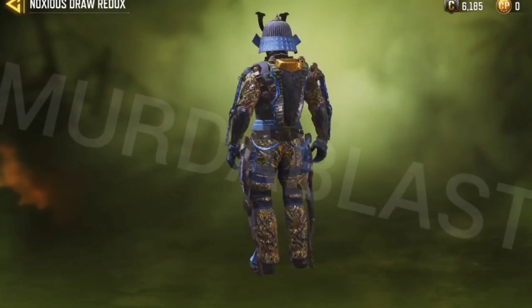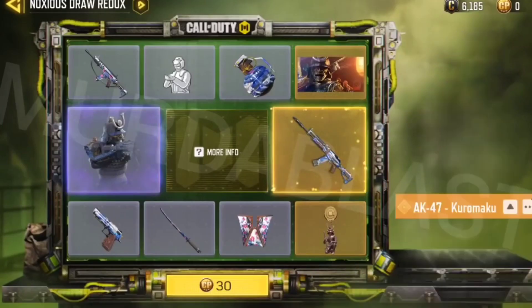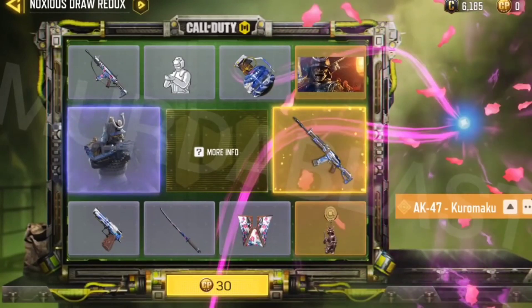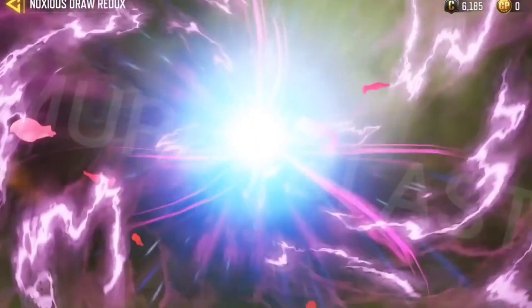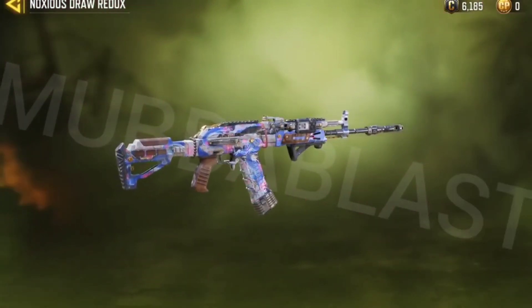We got here the lucky draw, and at the start we have the Sentinel Recon Shogun skin with a samurai outfit — very cool looking skin. And next we have the AK-47 Kuro Maku — I don't know how to pronounce it, so we're just going to pronounce it like that.